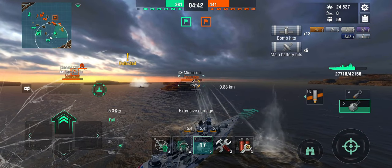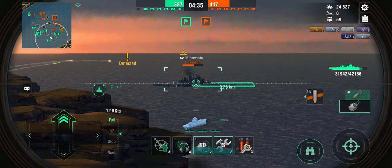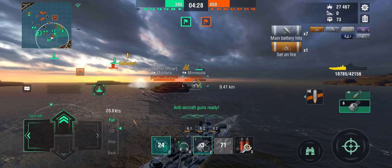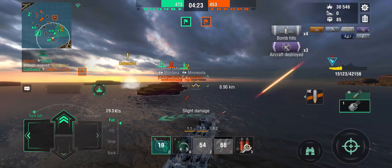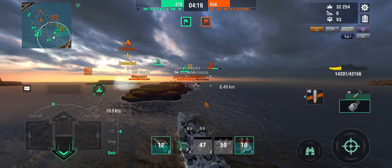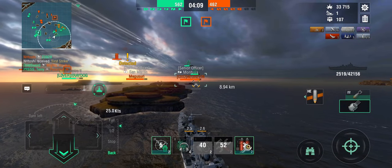Of course, absolutely no permafires, and the Minnesota can very much hurt me in return. But now I have the third airstrike. Assuming he sees the torpedoes and goes forward — positioning — but now I'm within range of both Monty and the enemy carrier, so I have nowhere to go and need to rush forward. I still took a torpedo, obviously a flood, which means I've already lost so many hit points because I'm too far ahead. There comes Montana, and that was almost the game for me at this point.